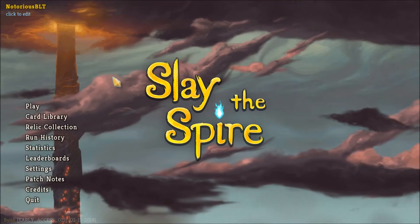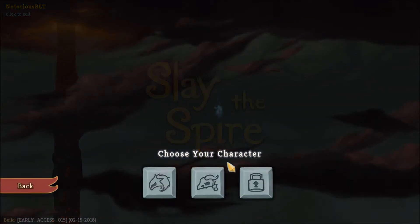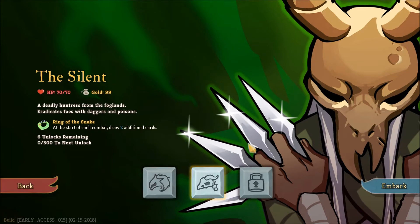Hello, my friends. Welcome back to another episode of Slay the Spire with Notorious BLT. I think we're going to try out this island. 70 HP, 99 gold, Deadly Huntress from the Foglands — I almost said Froglands. Eradicates foes with daggers and poisons. Ring of the Snake: at the start of each combat, draw two additional cards. Six unlocks remaining.